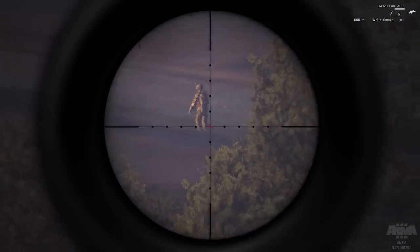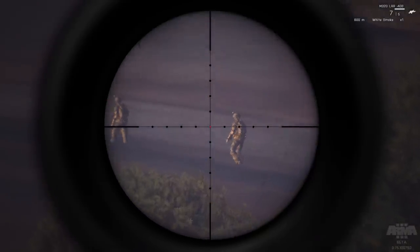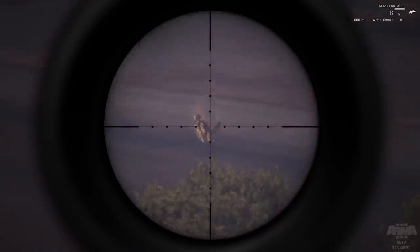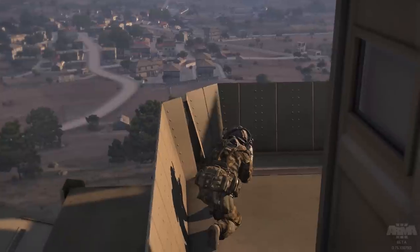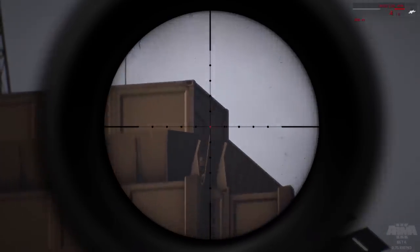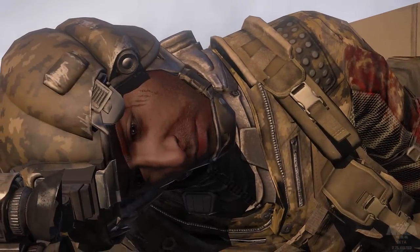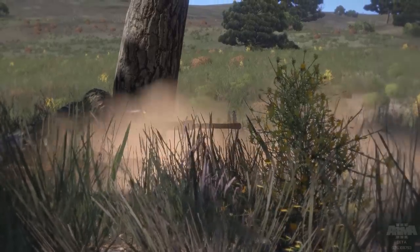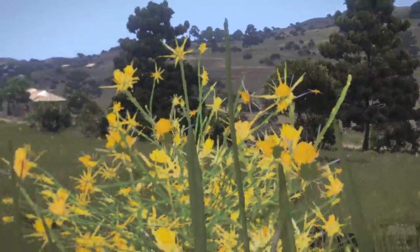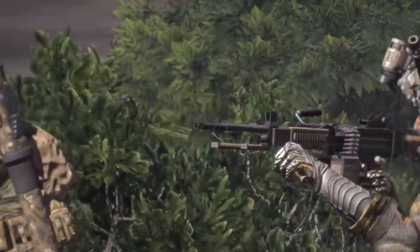Before firing, make use of your breath hold key. By default, this happens when holding your right mouse button down. This will help to give you temporary aim stabilization and is essential for long-range accuracy. Be precise — a single shot is hard to detect, so make your first one count. Remember that firing repeatedly from the same location makes it much easier for the enemy to find you and return fire. Waiting for other battlefield noise to occur before firing can help to mask the sound of your shots, as well as potentially keep the enemy from realizing that they're taking sniper fire.